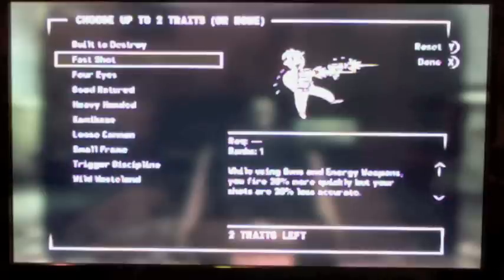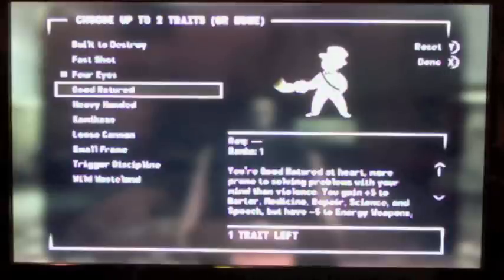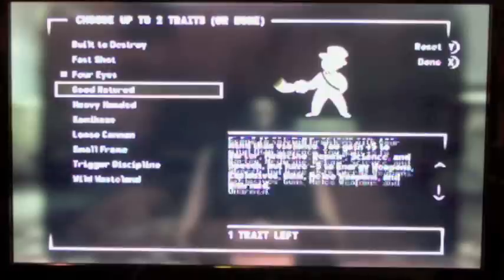Fast Shot is just not worth it — you waste more ammo shooting faster but you're less accurate. Four Eyes means you gain Perception if you have glasses on but lose one Perception if you don't, so just wear glasses and you get free Perception. Good Natured gives you plus five to Barter, Medicine, Repair, Science, and Speech, but minus five to Energy Weapons, Explosives, Guns, Melee Weapons, and Unarmed. I think it's a fair tradeoff if you're not doing a melee or unarmed build — your tagged weapon skill goes from plus 15 to plus 10, but you gain five points in five other useful skills. I usually choose it with Four Eyes.